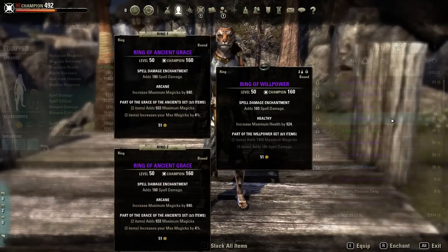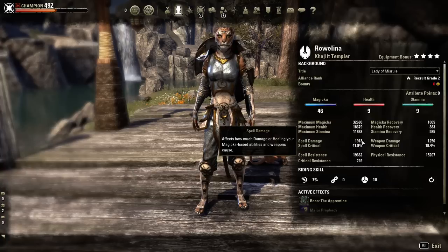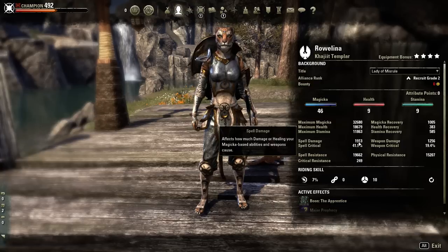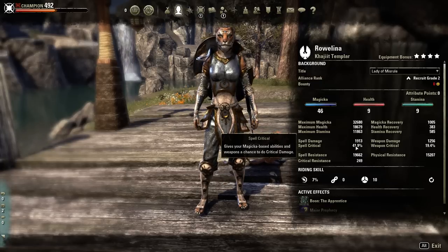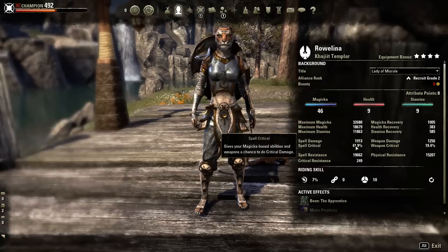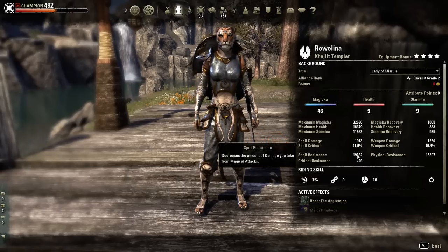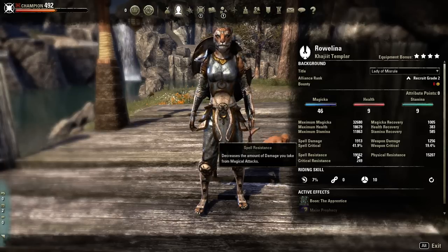As long as you get a 32k on your primary, your health as close to 20k as possible, your damage 2k or above as a healer or tank, and as a DPS 2k to 3,200 — and you get your critical between 20% and 32% as a tank, 32% or higher as a healer, and way higher as a DPS — and your resistances as a DPS and healer, when buffed, as close to 20k as possible on both physical and spell, you're going to be fine.